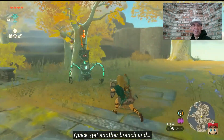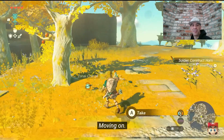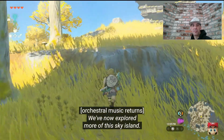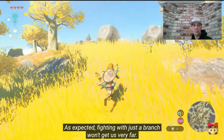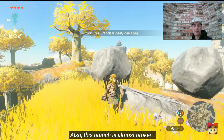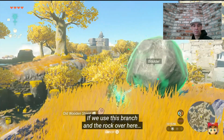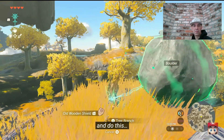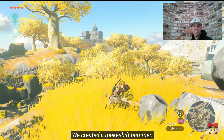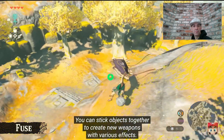Get another branch and... we defeated it. Moving on. We've now explored more of this Sky Island. Fighting with just a branch won't get us very far, and this branch is almost broken. So here's another one of Link's new abilities. If we use this branch and the rock over here and do this... look, we can stick them together. We created a makeshift hammer. This is called Fuse — you can stick objects together to create new weapons with various effects.